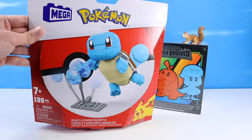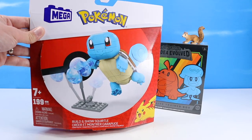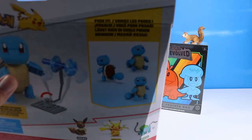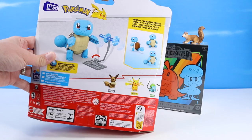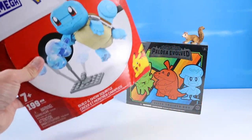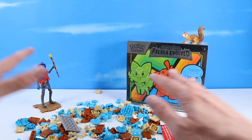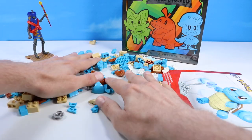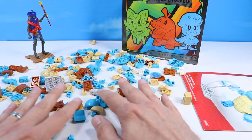And then we've got Squirtle. I've always wanted to build a larger Mega Pokemon Squirtle — 199 pieces with this one. Build and show Squirtle with a small little water display stand. There are a few others available. Let's just get these pieces out and do a little bit of both at the same time. With 199 pieces, it's not so bad to just have in one bag system, so no worries there.